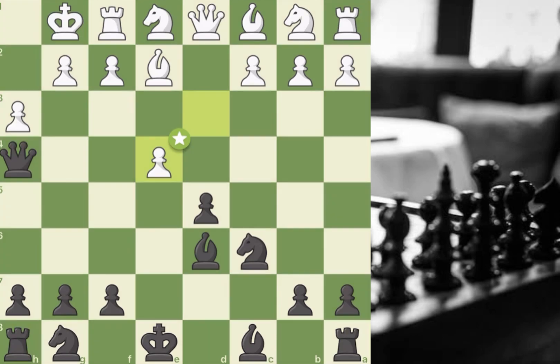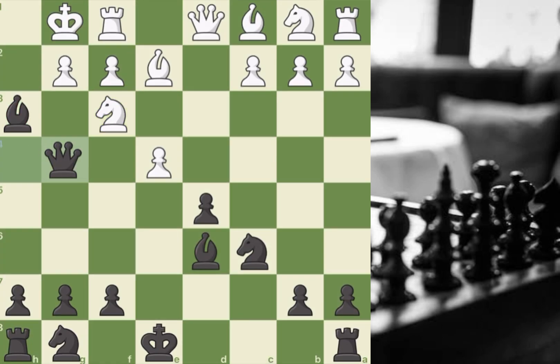D takes e4 — in this moment I start calculating. I knew I had something, and I ended up sacrificing the bishop: bishop takes h3, a brilliant move. The opponent played knight f3 hitting the queen, I slid it to g4, pinning the pawn to the king. Now white can't take my bishop, and he blundered with g3.